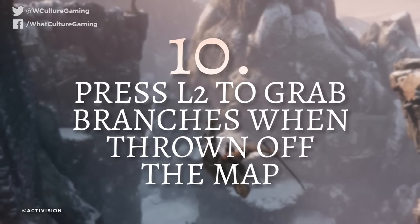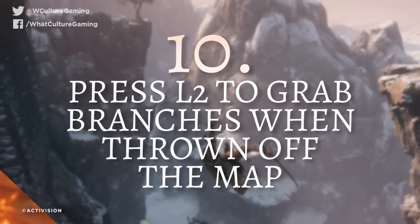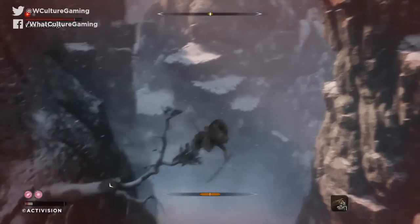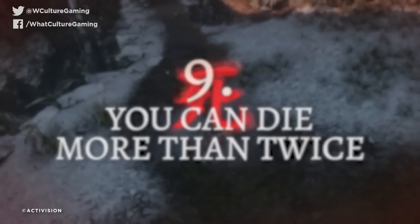Number 10: press L2 to grab branches when thrown off the map. Even when you're being plummeted off the side of a map after being thrown out of combat, you can still use the grapple hook — jab L2 to save yourself. The standard grapple attaches to a point, but you'll need to rotate the camera and look for spots. If you get thrown right past a tree branch, Sekiro can grab onto it with a unique animation if you tap L2 while flying past. You need very fast reflexes, but it can save losing some health and get you right back into the fight.